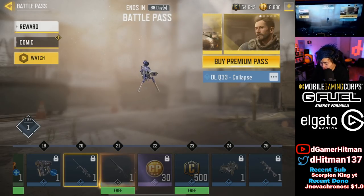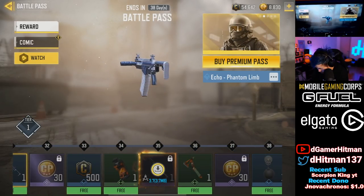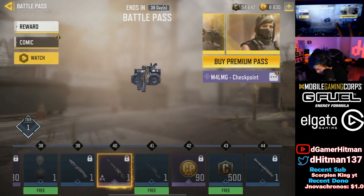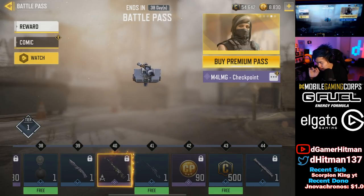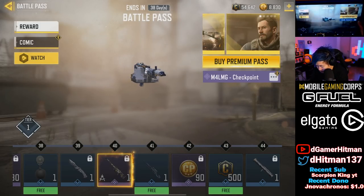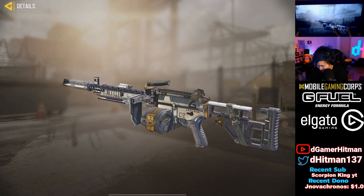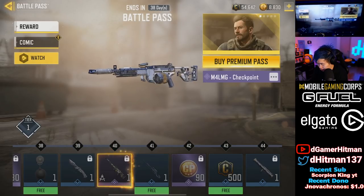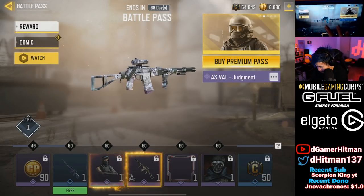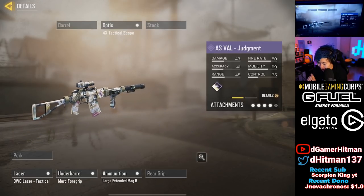My biggest thing here is there's supposed to be an M4 LMG. I want to know if the iron sights are better - it doesn't look like it's a better iron sight so I'm not going to be too focused on getting that. It looks really circular and pretty thick in my opinion. But if you guys max it all out, you can see the AS VAL Judgment skin - it looks okay, and I think gold and diamond are actually going to look fantastic.